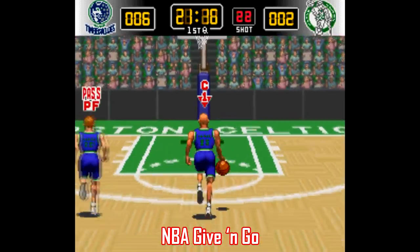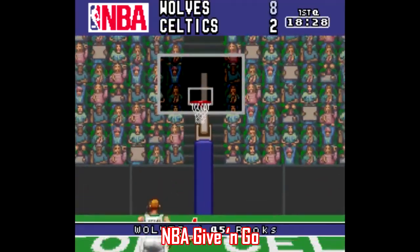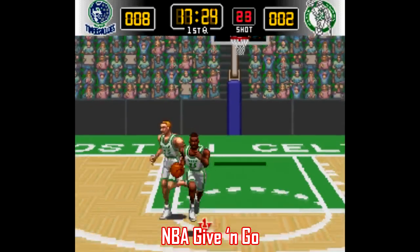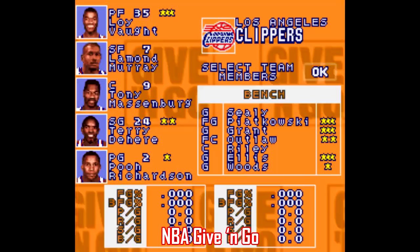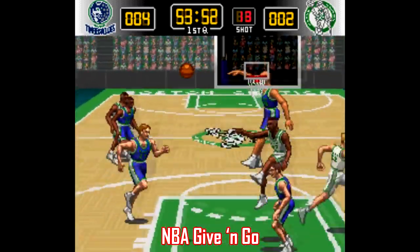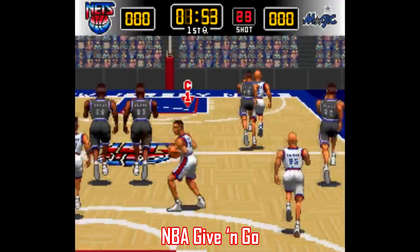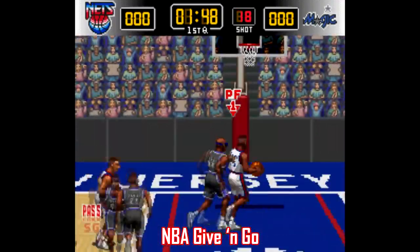There's stuff out there like NBA Give and Go, made by Konami. This is an arcade port of the game Run and Gun, utilizing the same camera angle and the same style of sprite work, but with an NBA license — so you can finally realize your dream of playing as Clippers legends Loy Vaught and Tony Massenburg. Seriously though, this game maintains that arcade-style immediacy. There's not a lot of nuance or strategy here, and while it may not be in the same league as NBA Jam, it represents a different kind of arcade basketball, plus the announcer is great.